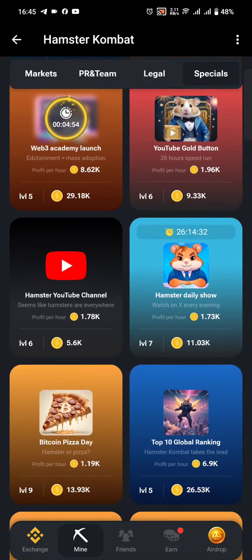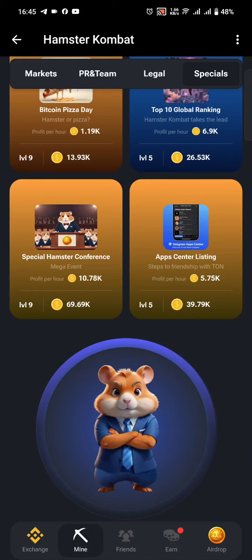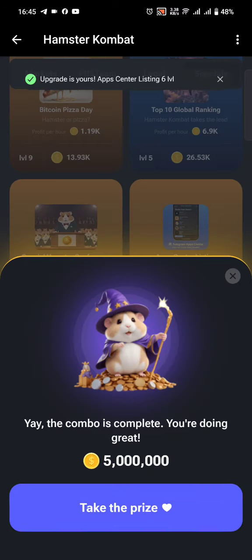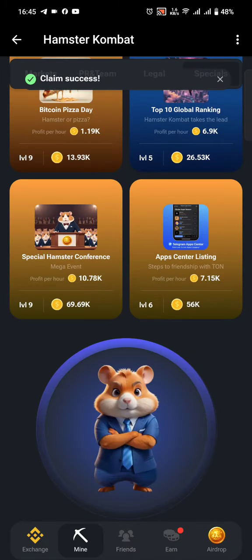The last card we need to get is under the App Center Listing. Just click it and go ahead. You can see now we have the five million coins — just take the prize. Remember to follow me for the next combo, see you!